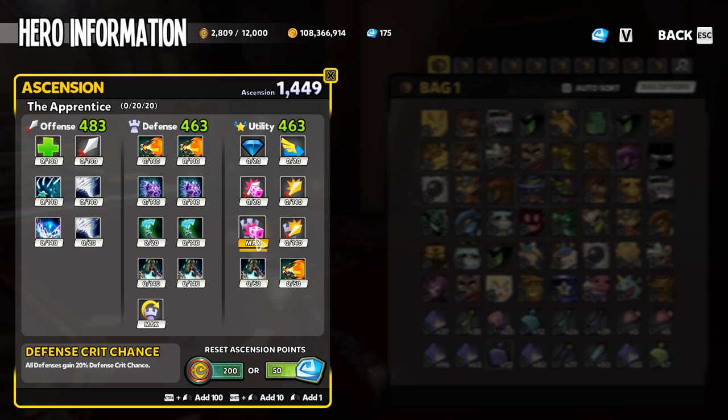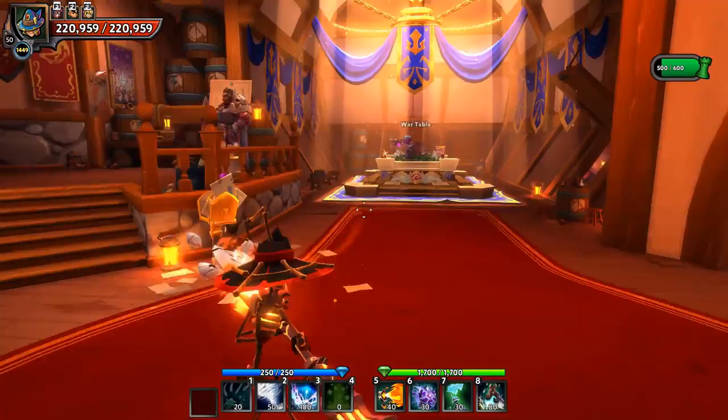At ascension level 60, your defense crit chance will be maxed through ascension. If you're lower, throw whatever points you have there. If you're not building on a hero and going pure hero damage, it's the opposite — your first 20 points should go into hero crit chance instead.